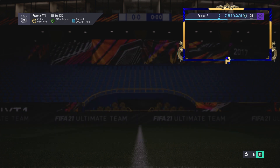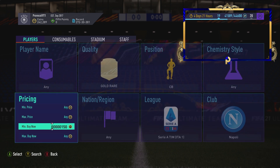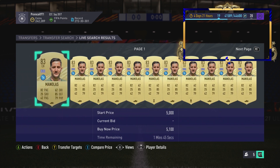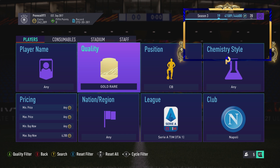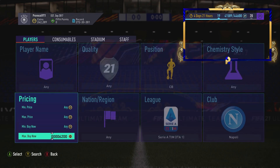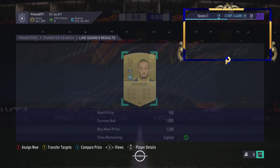We're looking at Napoli center backs. Going to rare gold, the cheapest is Manalas. You can do rare gold and snipe Manalas, and Kulabai has a very slim chance of coming up. But this way you've actually got a much better chance of getting Rahmani as well.